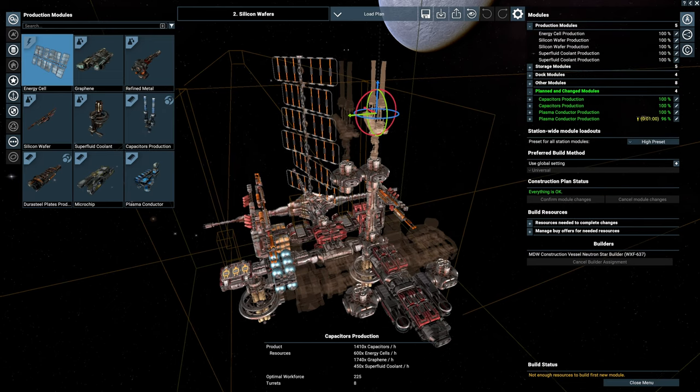I did do some calculations. In order for us to prepare ourselves for three of these prefab modules, there needs to be a very first line and a second line. In the first line, we would need three silicon wafer facilities, one superfluid coolant, and two graphene. And that is minimum - we kind of do want to overshoot ourselves so we can start trading some other items as well, so we don't have to fully wait for those prefab modules to just sell.